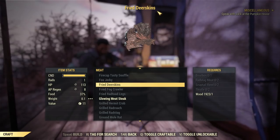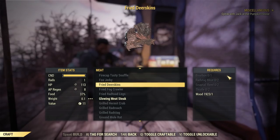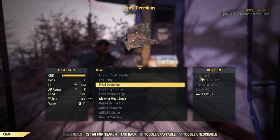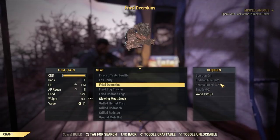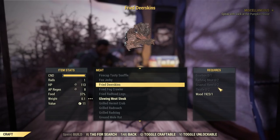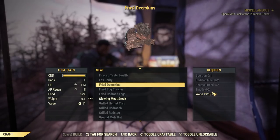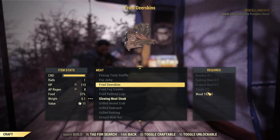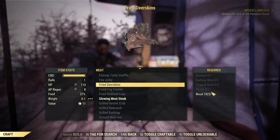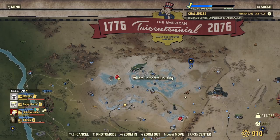For ingredients, it's not very easy. You need bourbon, radstag meat, snap tail — which is found in the forest near almost any water or river — and thistle, which is a little more tricky as you need to search Toxic Valley for it. I'm usually not very lucky finding thistles myself. The best spot I know is all around Willard Corporate Housing, where you can also find Kaput.